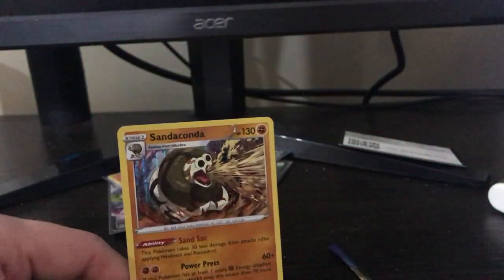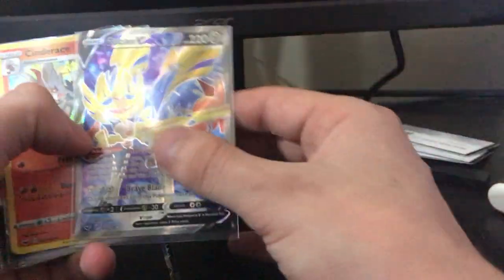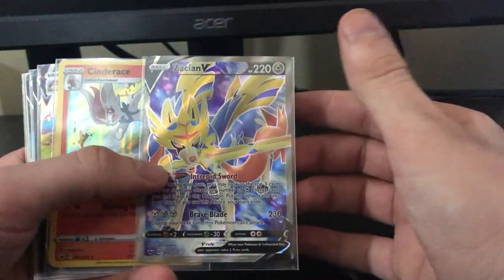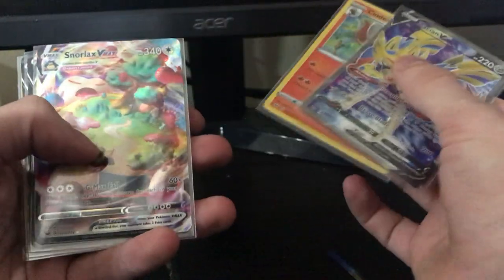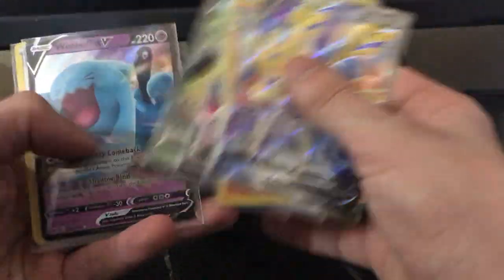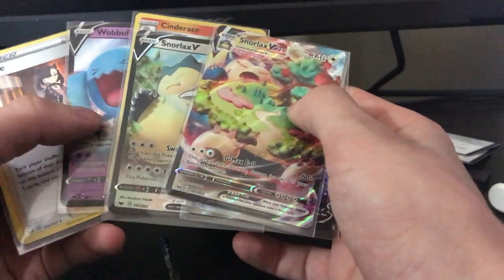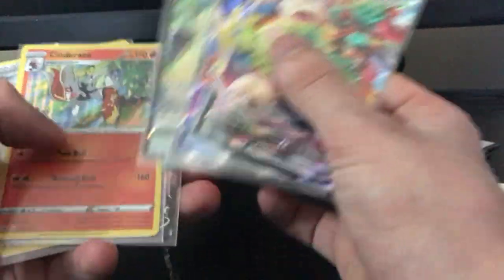Well, that's it for this one. Thanks very much for watching. Here are a couple of code cards — whoever gets them, gets them. And we'll go through the cards I pulled. So this is the first half of the Sword and Shield Booster Box. We've got the Zacian V, Holo Cinderace, Snorlax VMAX, Snorlax V, Wobbuffet V, and Marnie. Not too bad — I'm pretty happy about the Snorlax and Wobbuffet pulls.